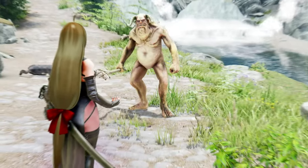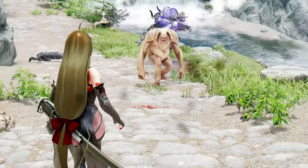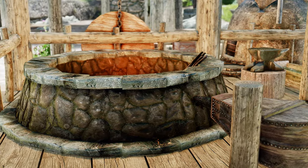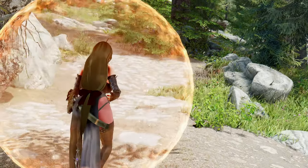If you equip Yrden's Signs on both hands, you'll get to enjoy a proper casting animation. Plus, the spell tomes are not found in the game but can be created at the forge. The Witcher Signs mod will definitely give you a dynamic, magical experience.